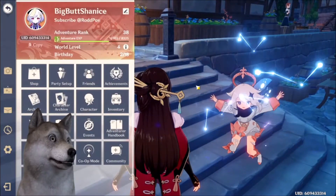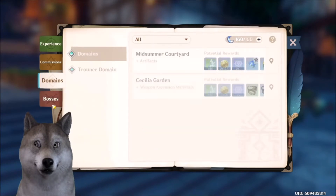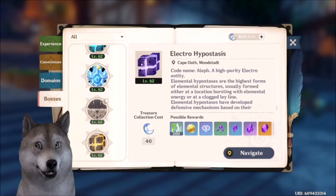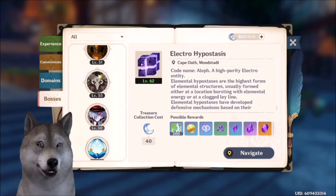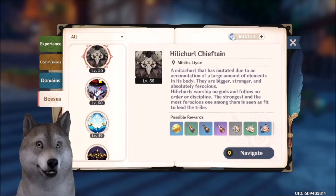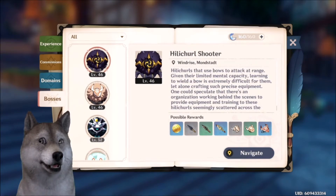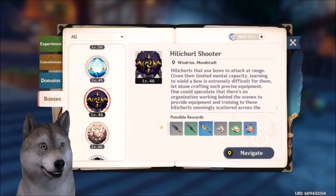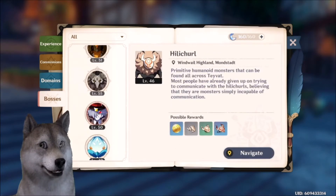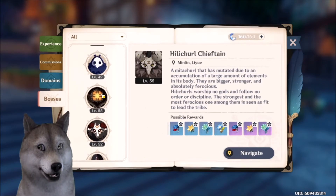Oh right, there's a new thing in the compendium - you can now view all bosses. There's even a Chieftain Shooter and they even put the Hoarder in here. Oh, they changed something - there's something new there.